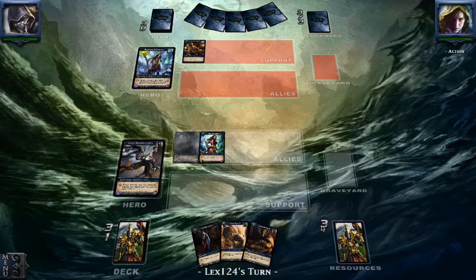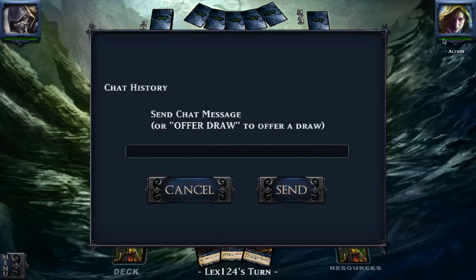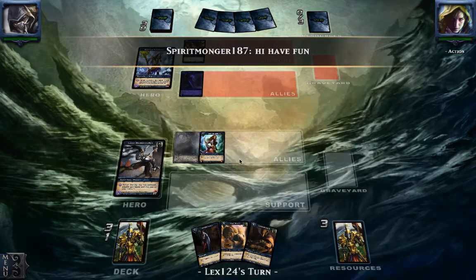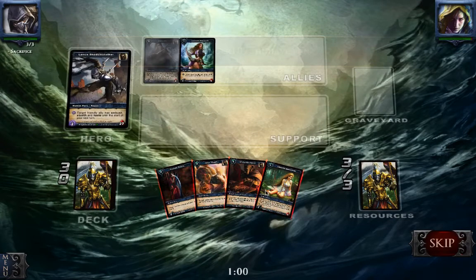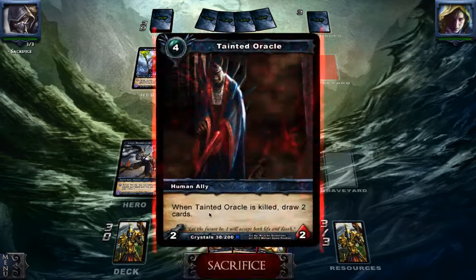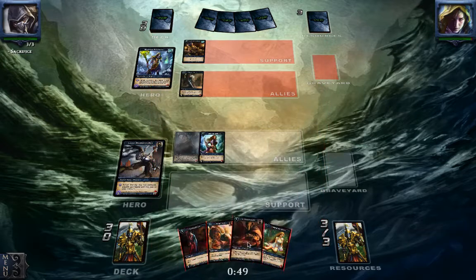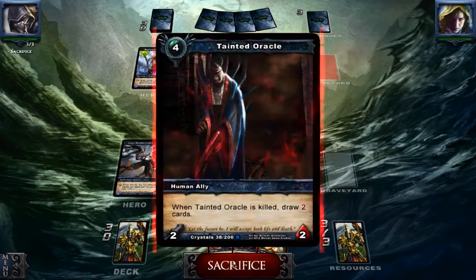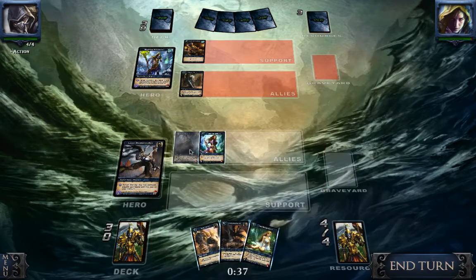He has some more Tomes in his hand, but let's see. There comes a Priest of the Light. We're going to throw away the Ilgod. Let's get rid of the Tainted Oracle. Maybe I should have played this card sooner.